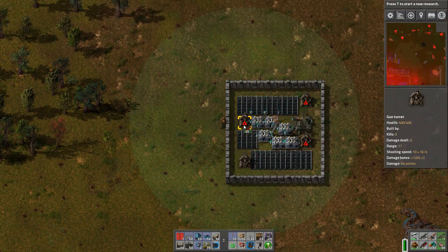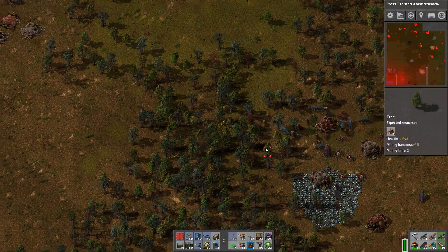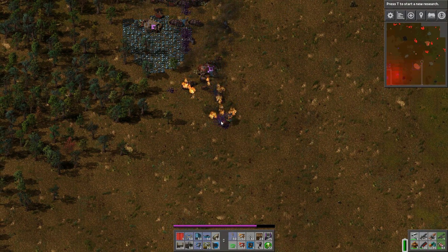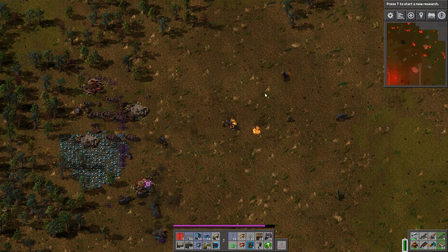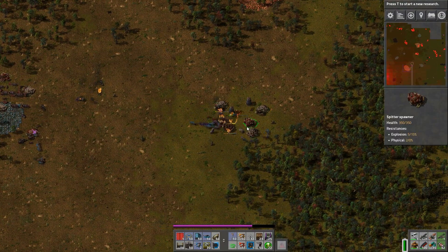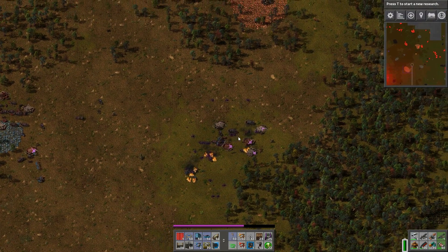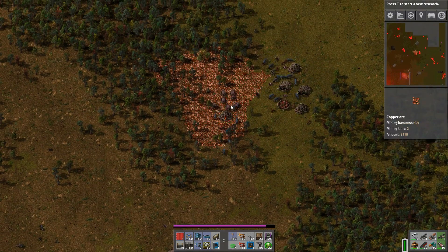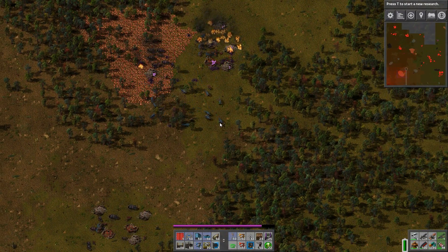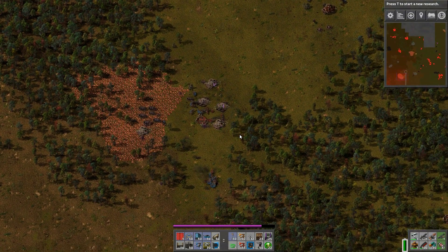I'm also going to be setting down these radar outposts so that we can keep an eye on the biters in case they try to start moving back into this now vacated territory. It's really not very exciting — it's just a lot of watching me do the same thing over and over again. I usually like to take these moments to talk about various things that have cropped up in the most recent Friday Factorio Facts that they put out.